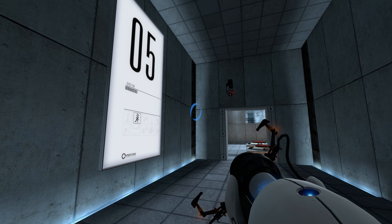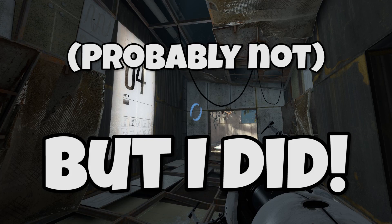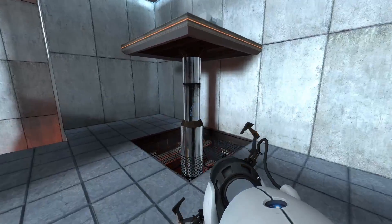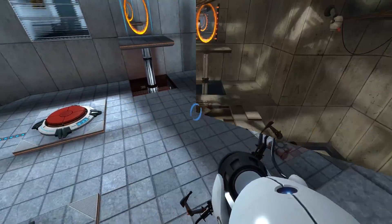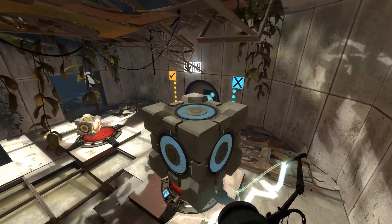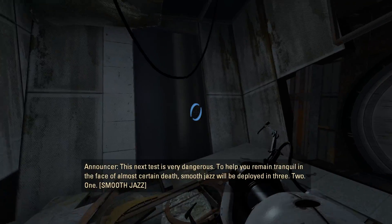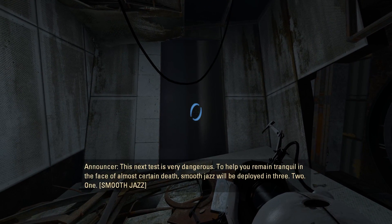Did you ever notice that Test Chamber 5 in Portal 1 was incorrectly marked as Test Chamber 4 in Portal 2? Well, probably not, but I did — because I am a giant loser with nothing better to do with my time than to scour every inch of the game for stuff to complain about. But on a more serious note, I think this is a forgivable mistake, considering the real Test Chamber 4 sign is broken in Portal 2, so it's fairly easy to see how they lose track.